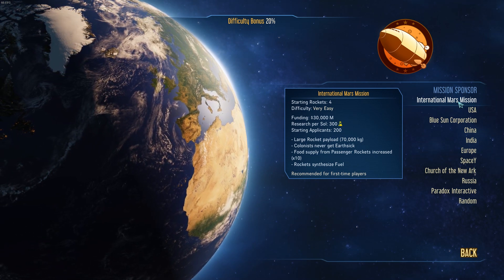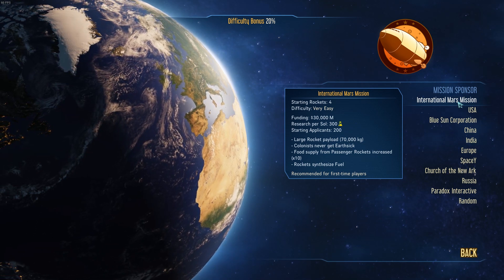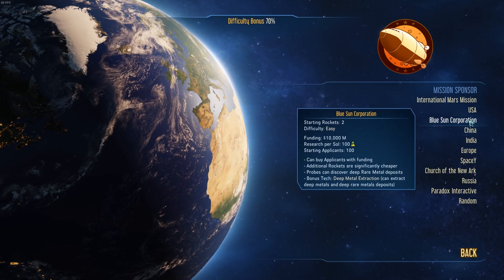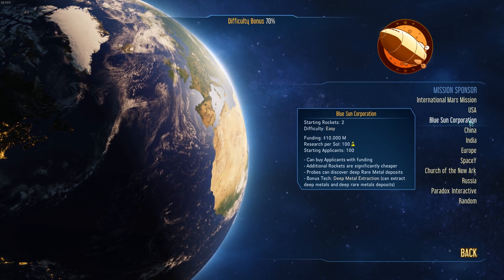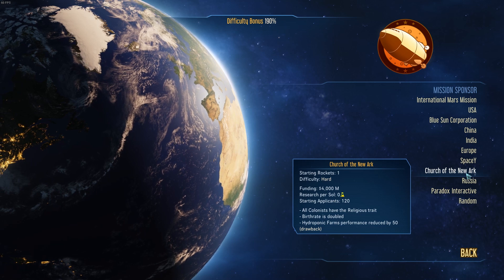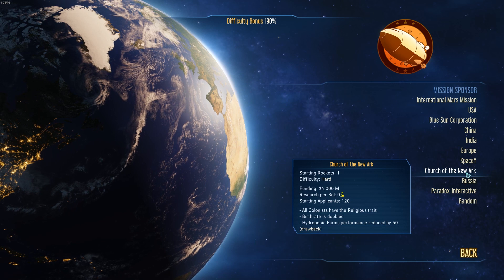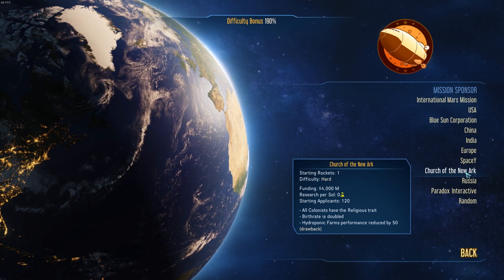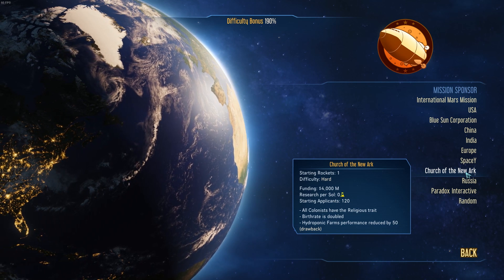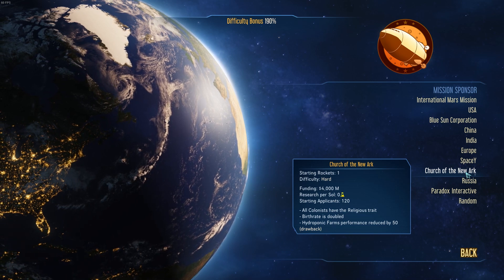I would highly recommend, if you're new to the game, try International Mars Mission first to see if you get used to it. If you find it's too easy, you can come back, start again, and pick one of the other ones. They all have various different setups — some bonus tech, some extra rockets, some extra people. For example, Church of the New Ark is very religious, so all colonists have the religious trait and birth rate is doubled. But for some reason, the hydroponic farms don't work as well and you don't get any research from them either. That's going to be quite a tricky one. So we're going to start with International Mars Mission.